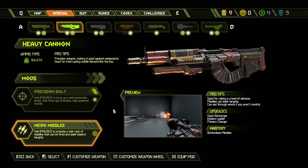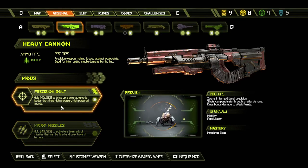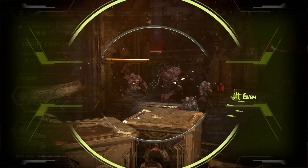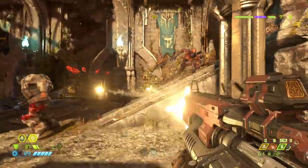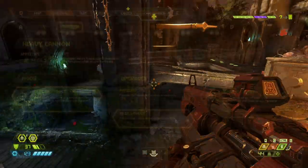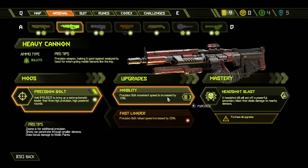Next up we have the Heavy Cannon, which is your basic assault rifle. I used the Micro Missiles a lot in Doom 2016, but they are much less effective this time around, so this might sound crazy, but the upgrade to get is the Precision Bolt. Unlike the previous game where this mod only added a scope, this will charge up a shot which will instantly take out any weapon an enemy has. Combined with the rune that slows time when you're in the air, all you need to do is double jump and fire. Since you can fire this from the air pretty quickly, go with the Fast Loader upgrade first to get more shots in and then go for the mobility one.